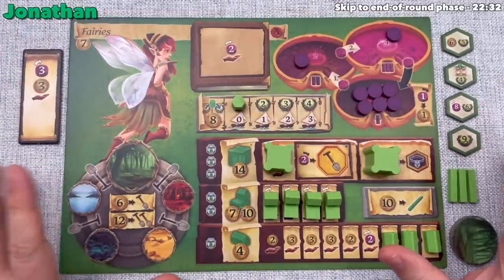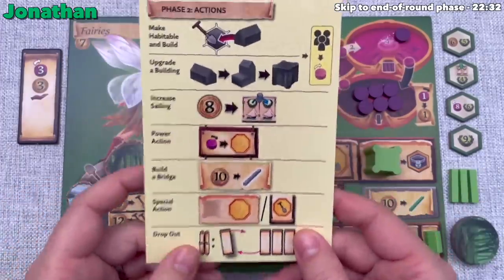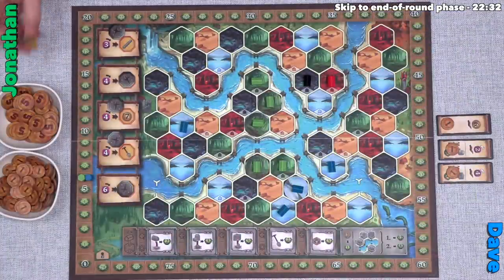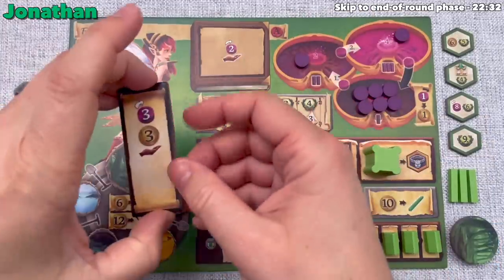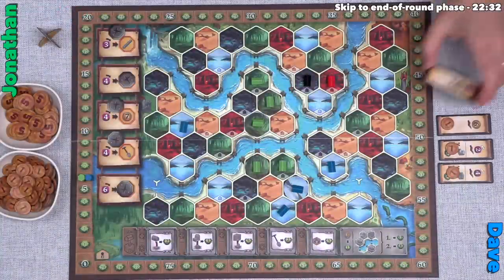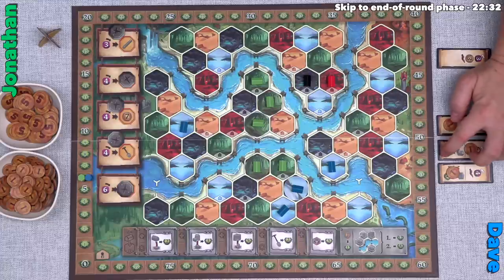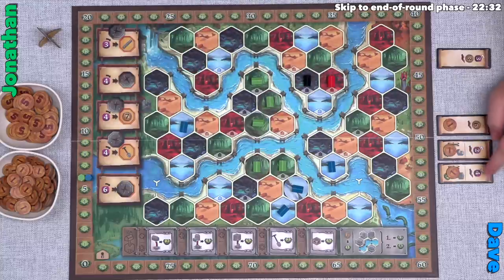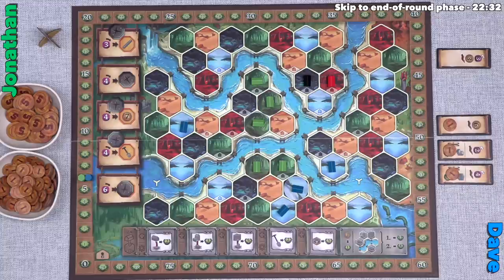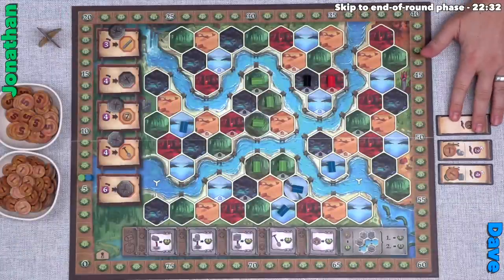I have no money and not enough power to do anything meaningful, so I pass. The first person to pass keeps the starting player token for the next round. I then choose a new bonus tile — I decide I need money, so I take the six-money option — and place my current tile face-down to signal I've passed. The passed tile gets returned to the market, and I'll use my new tile next round.